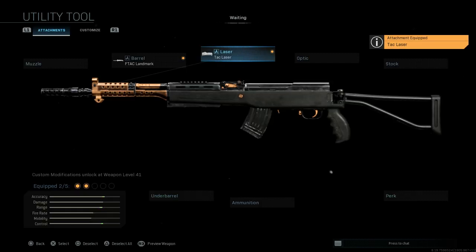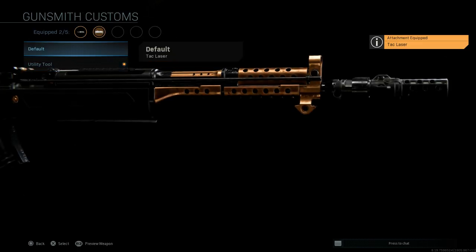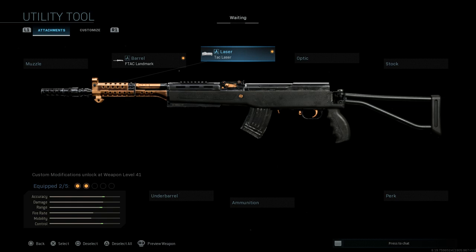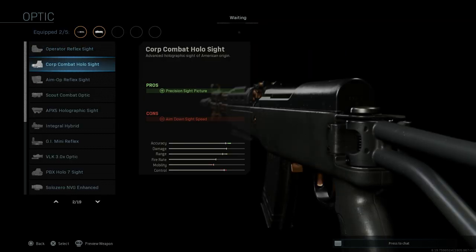For the laser, we want the Tack Laser. Comparing the utility tool version versus the base Tack Laser, there's no visible difference that I can tell. So we'll go with the Tack Laser for the blueprint.